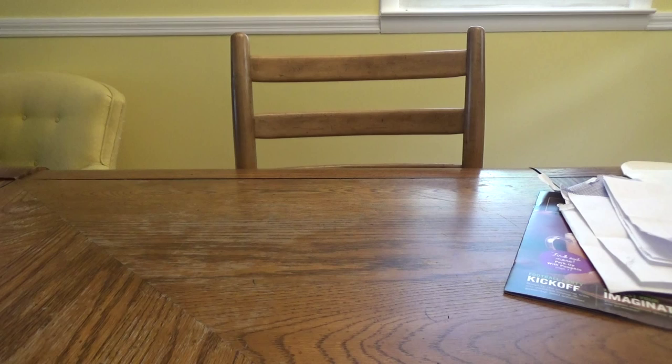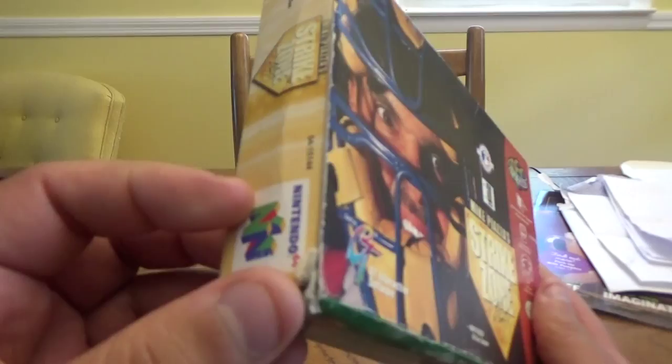The first one I'm going to show you, I was able to talk the guy down $5 because of the condition of the box. I think I have a thing where I can put it right in one of these protective sleeves. I still think I have a protective sleeve available here — yes, I do. Let's get one of these out. The first game is for the N64 and it is called Mike Piazza Strike Zone, one of the worst baseball games of all time. They charged me $19.99 for it and I was able to get $5 off.